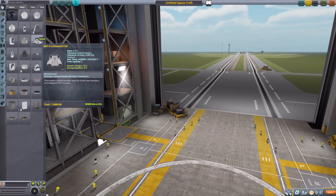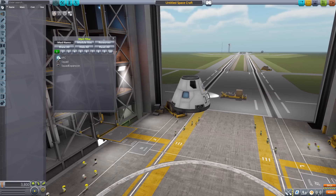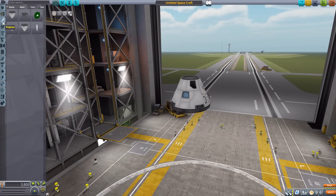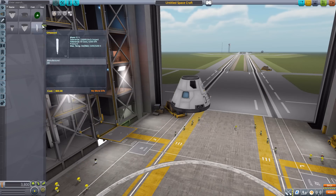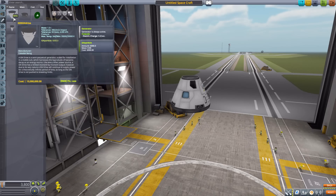Let's head into the Vehicle Assembly Building and grab ourselves a Mark 1-3 command pod for size comparison's sake, then into our mod filters — just leaving on KFC — and head to the engines category where all six of these lovely parts reside.